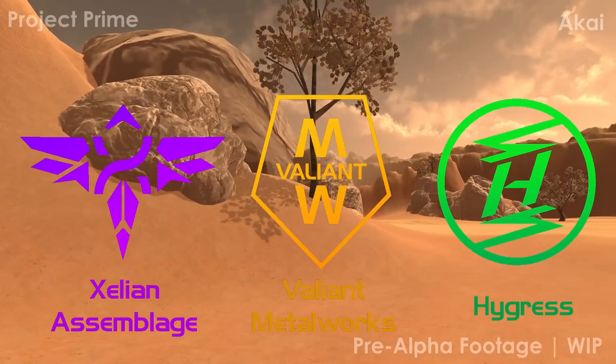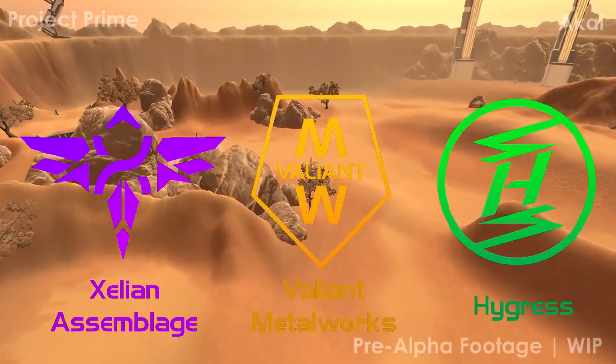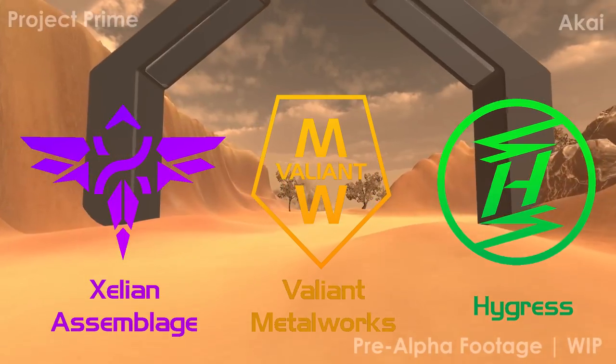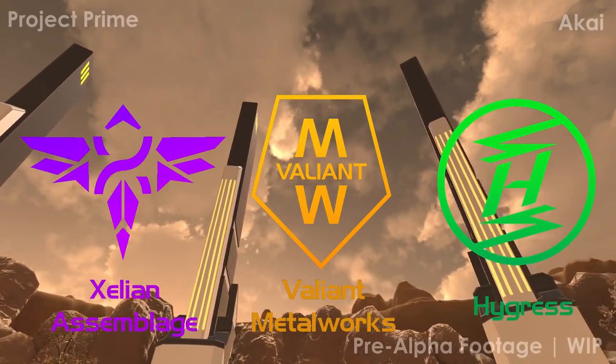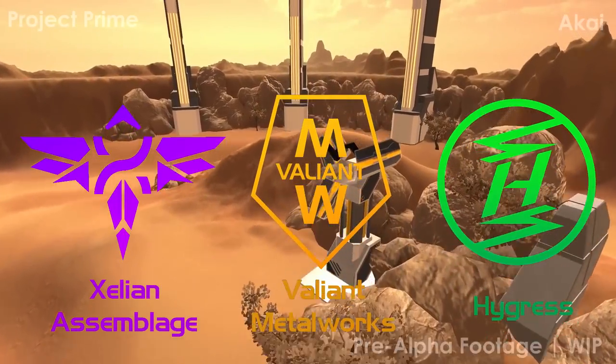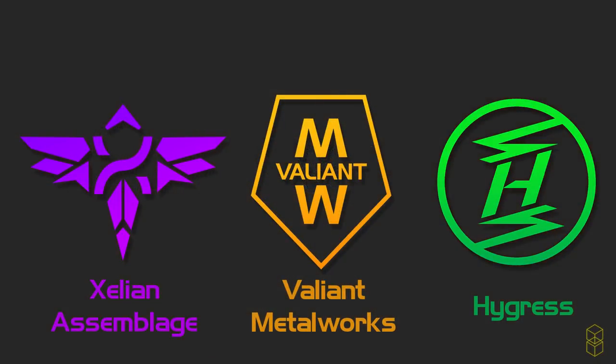Valiant Metalworks was more of a traditional, tanky, military-style faction, and their design also shows that. Most of their parts aimed for a gritty, almost slight-future feel. Whereas Hygris was all about electrical energy and being the way of the future — all of their parts would have boasted very sleek designs. And then we come to the most interesting, at least to me, and that is Zalian Assemblage. Where the first two are human-run companies, Zalian Assemblage is actually run by an alien civilization. I actually do have an entire lore video out for that, where I read out all of the lore I had planned for the Zalian Assemblage as a faction and as a species.